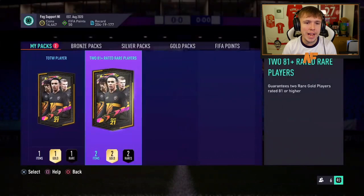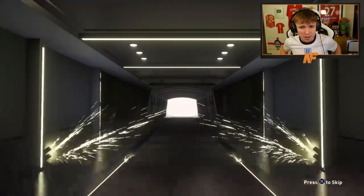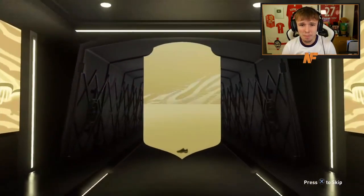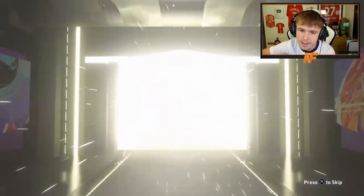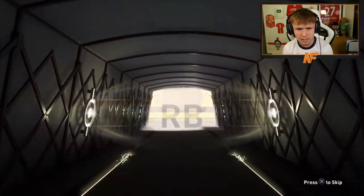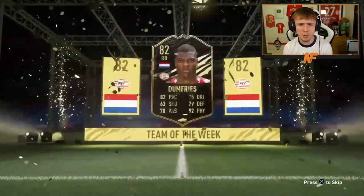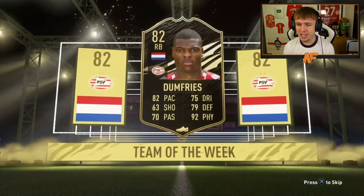Thanks to Dan — he's got one 81 Plus and a Team of the Week player pack. We'll go for the 81 Plus first. It's going to be a non-boards — Correa. Then the Team of the Week pack: it's an 83 or below, not an 84 plus. Is that Dumfries? That is indeed Denzel Dumfries. Not the greatest one, but there we go — 15 packs in the video so far.